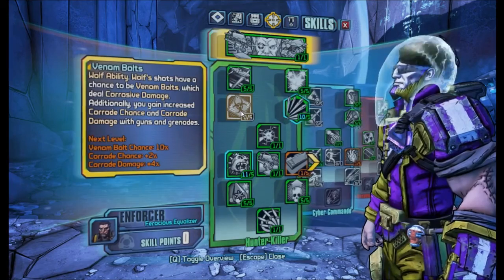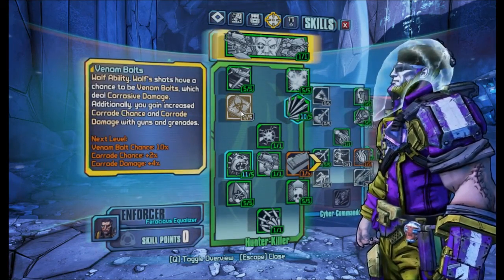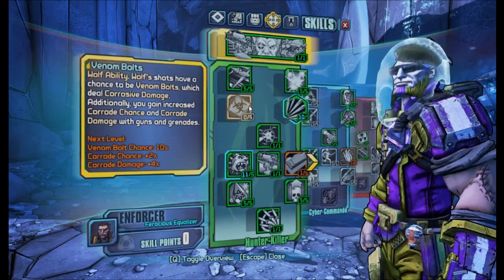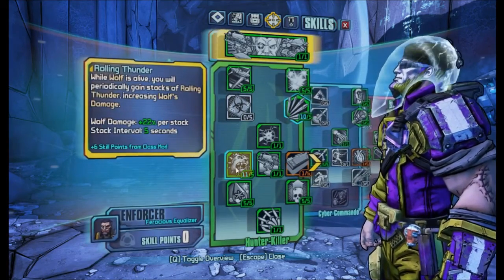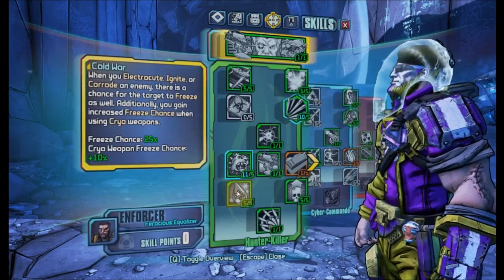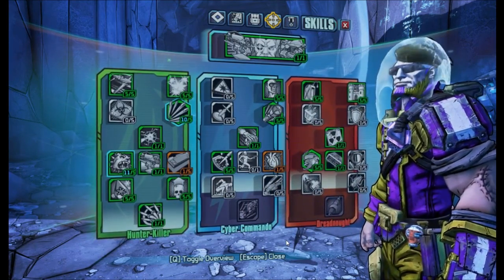I didn't go for Venom Bolts because I'm in a map with mostly just flesh enemies, which would actually decrease Wolf's damage output. But if you're in the Claptastic DLC, where there are a lot of armoured enemies, you should definitely spec into that skill — possibly even using a purple class mod which boosts all three skills. You can take those points from Cold War. Everything else is just some more defensive or gun damage stuff.